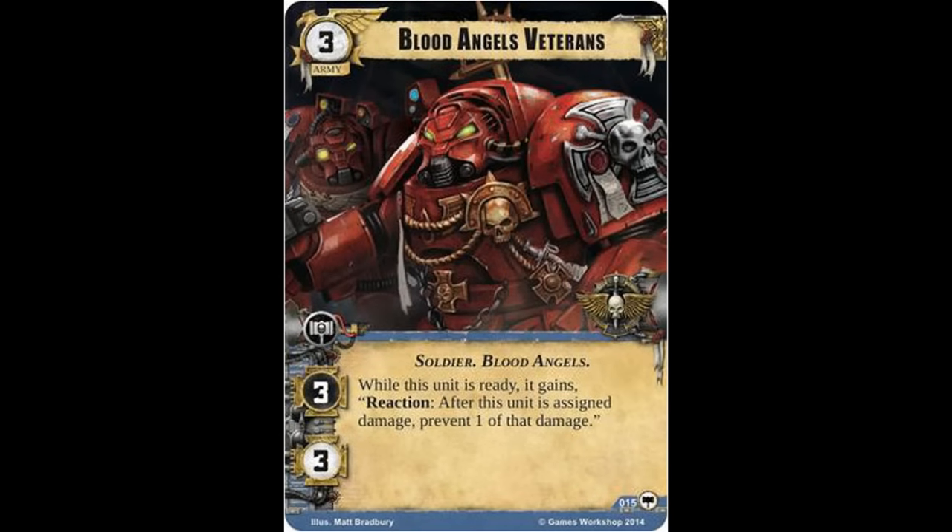In any situation where you can force your opponent to attack this multiple times — possibly if they're trying to take advantage of multiple low attack value token units like Snotlings, Cultists, or Guardsmen — you can trigger that reaction multiple times. Important to note is that as soon as Blood Angels Veterans becomes exhausted, which typically occurs when it has its opportunity to attack, you no longer benefit from that ability. Although your opponent won't always choose to attack this unit, if you can force them into a situation where they have to attack it repeatedly — possibly deploying it alone to the first planet early — you can give that ability a pretty significant workout.